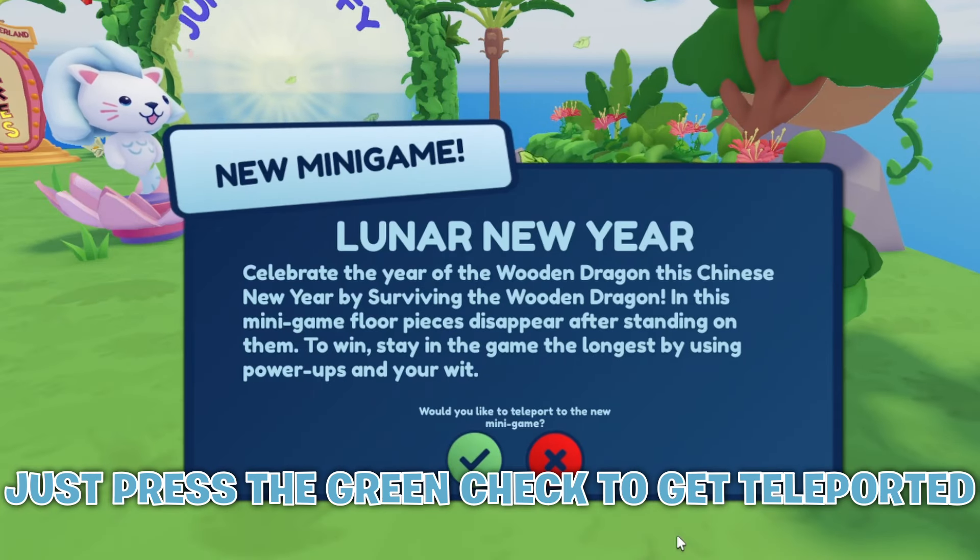Once you get teleported, to get the free item we have to complete and win the new mini game five times total. To go to the mini game, come over here and make sure to vote for the map that has the new sticker.